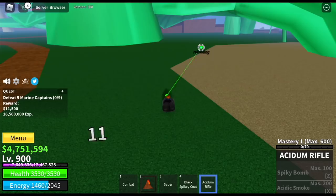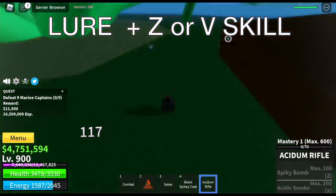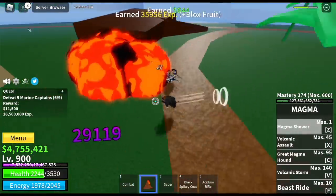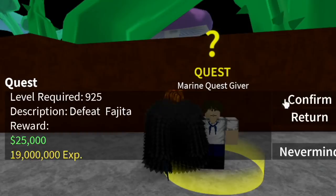Next up, the Marine Captains. Lure the enemy and again use Z or V skill. The Magma Fruit is so OP in this update. Our goal here is to reach level 925, and after that we're gonna start defeating Fajita.